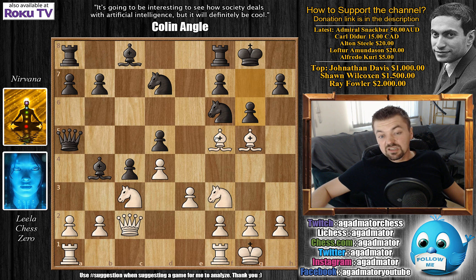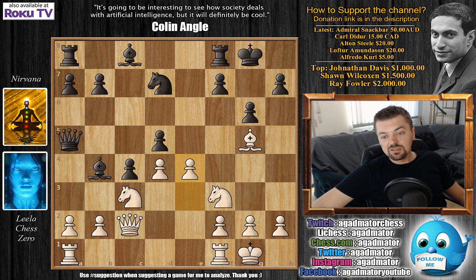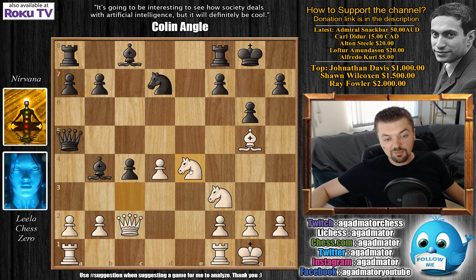So after G6, Leela decides that instead of going into the variation we've just seen, to go Bishop captures on D7. And okay, Knight captures on D7, and now comes E4 - an excellent move where if you play something like Pawn captures and Knight captures, you've just improved the position of White's Knight. There are all these dark square weaknesses and the Knight can come to F6, which would not be a pleasant position to play for Black.